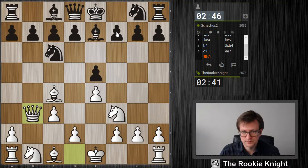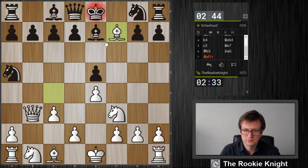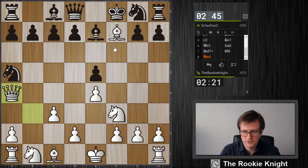But I'm attacking now f7 — and he says I cannot do this. Qd5, attacking — actually it's better to go here, I think. If he takes f7, I maybe have even the intermediate move, Ne5.